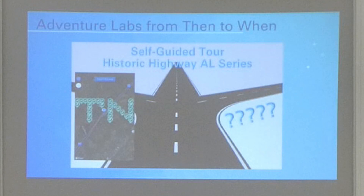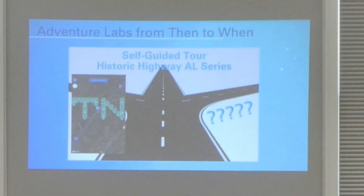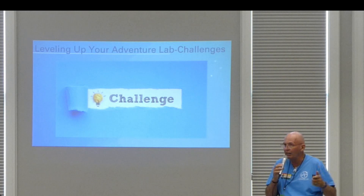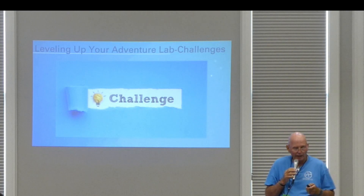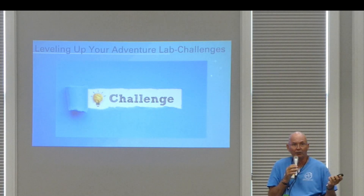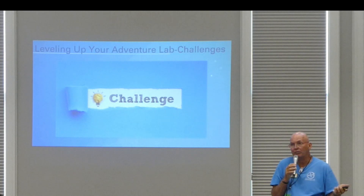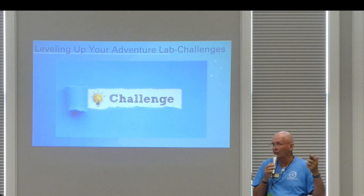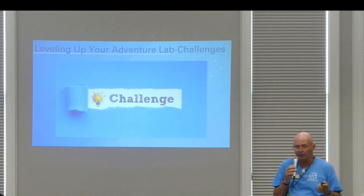It did make me wonder: if we're going to GeoArt, where are the clever equivalents — the equivalent of clever hides, the gadget geocaches? That's where we're going to go here. The challenge is to level up your Adventure Lab. Maybe it'll be something simple, like making the description a little bit better — the equivalent of putting out a preform instead of a pill bottle. Or maybe you'll get an idea of how to take something much higher, the equivalent of a clever geocache or even a gadget cache.